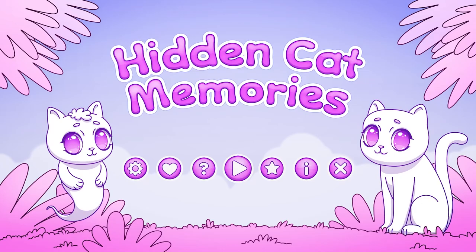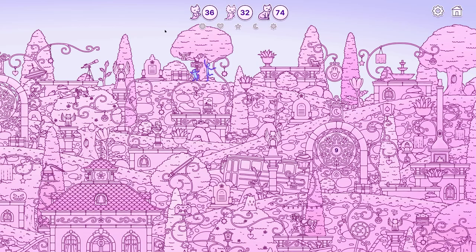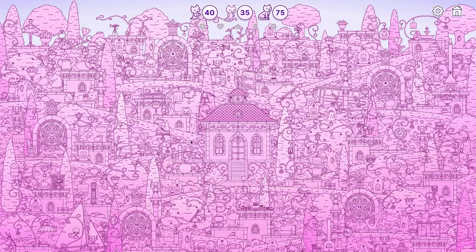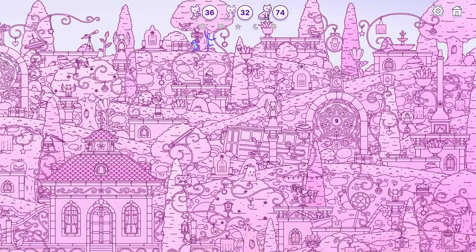Hidden Cat Memories is a casual, cozy, hidden object game where the premise is to explore a surreal, handcrafted world full of kitties, helping them find their lost favourite memories with their humans. Developed by Gemcraft Games and Bleeding Moon Studio, this cozy gem hit the gaming scene on July the 26th, and let me tell you, it is a purr-fectly charming experience. I have played this game twice now with around 15 hours in the game, and it has been a beautiful, emotional journey that grabbed my imagination throughout and even brought a tear to my eye.